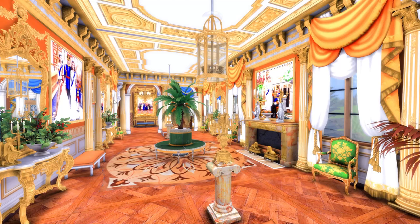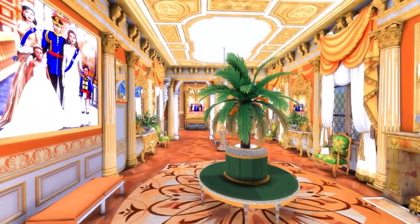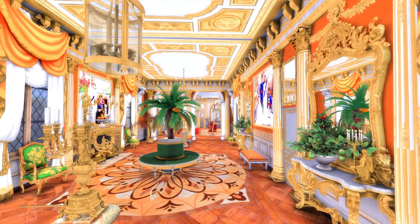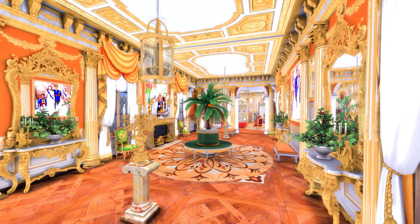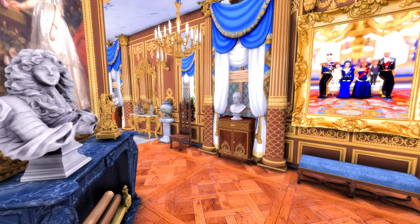I turned the speed builds off so we could see the portraits. I like the orange and green combo — I love green, I love the orange and green with the gold. It just looks amazing. So yeah, this room is just like a sort of walking spot or sitting and chatting spot.